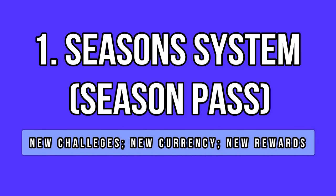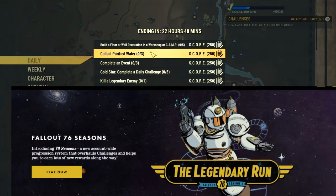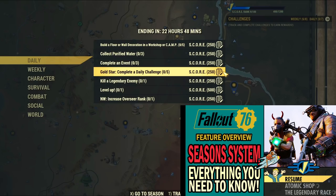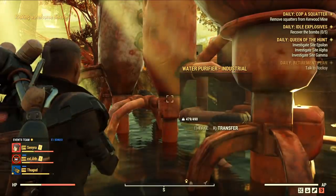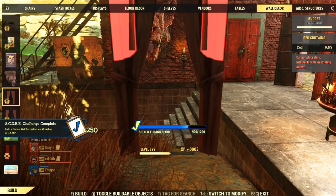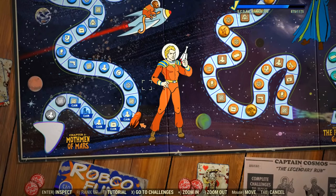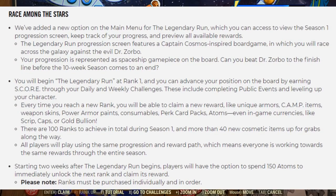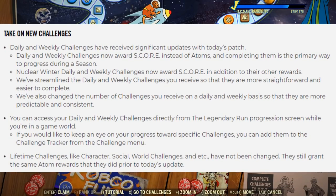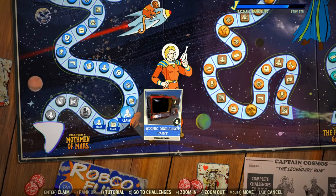The season system is surely something you are well familiar with at this point. Everyone is talking about it, mostly for bad reasons. I've recently made a dedicated video with all the essentials about this feature. The season system is the new season pass for the game. It has 100 ranks and it lasts 10 weeks. It will be live until mid-September. You can access all the rewards for free, but there is also a paid option unlocking in about two weeks. This system reworked the daily and weekly challenges, and now you can access a wider variety of challenges, but instead of free atoms, you get rewarded with a new currency called SCORE, which is what you need to rank up and unlock new tiers.